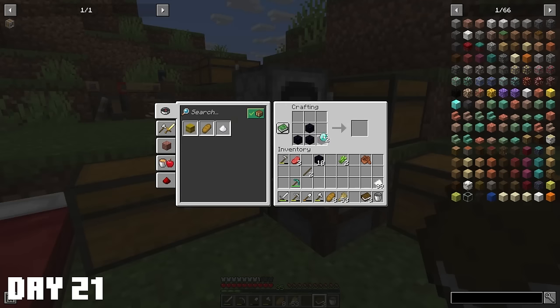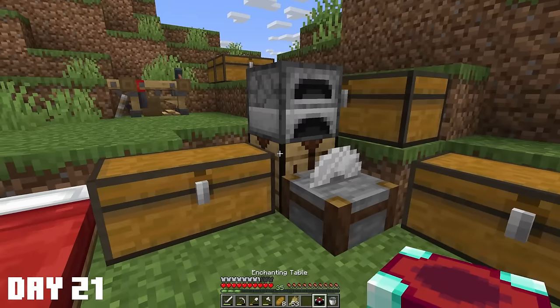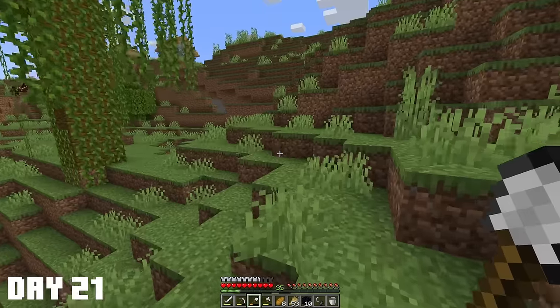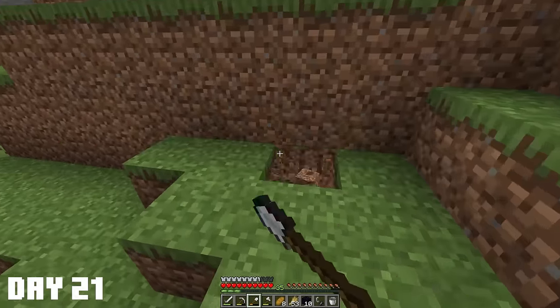For this obsidian, I definitely want to craft an enchanting table that we can use in a little bit. I don't have any bookshelves right now, but grab a flint, piece of iron - flint and steel. And for now we're just going to be placing the portal right over here.